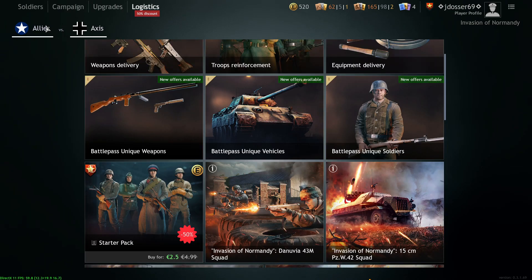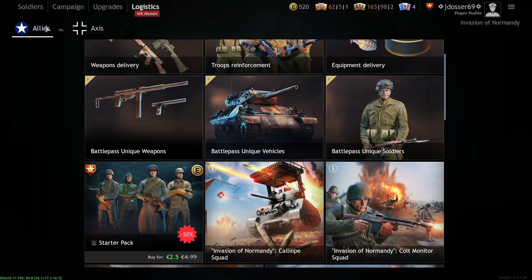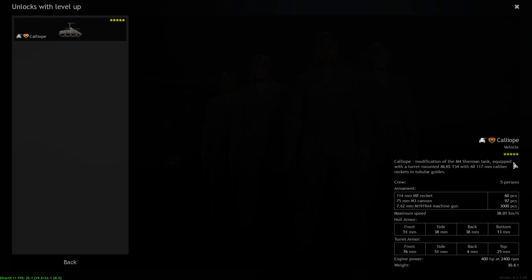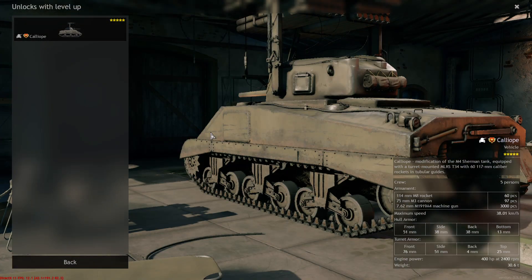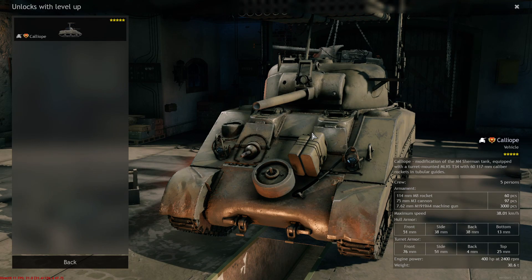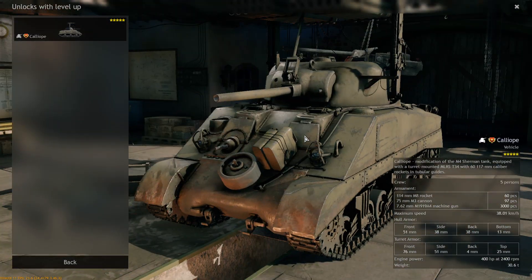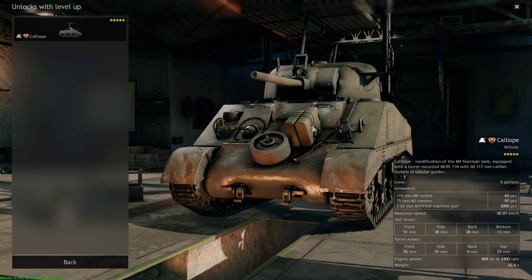The main thing we'll be talking about is the new rocket tanks and basically how they work. So the first one is the Calliope — as you can see here, this is the one I think everyone was nervous about, and I think rightfully so. I've been testing out the fire range and what I was expecting was basically kind of like Company of Heroes 2, where you fire off and it just fires a volley.